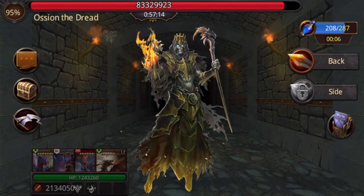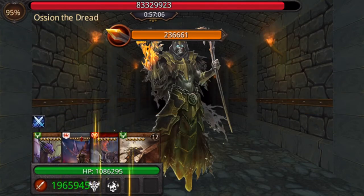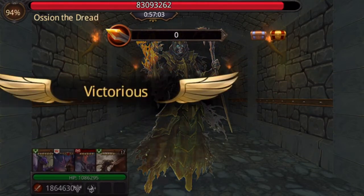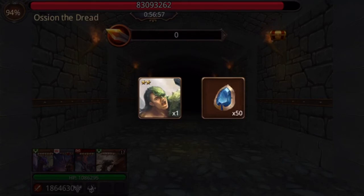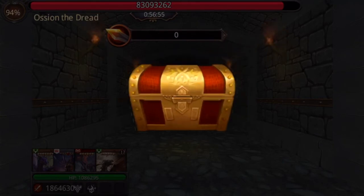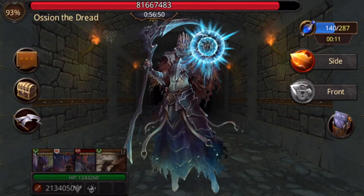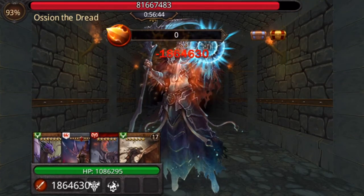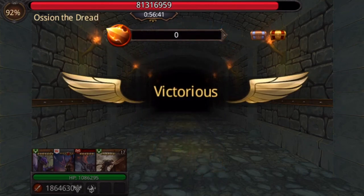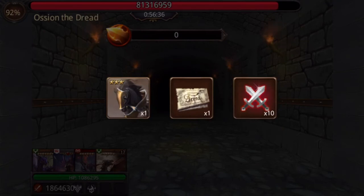The important thing here is noticing the different attacks - I did a sneak attack, now a back attack. This is basically how much health of the boss you're trying to take on. The sneak attack is your lowest attack - it's not going to take a lot of health, but you can get cards from this too. I got a skin changer there. For lower attacks like the side attack, they don't require you to do as much damage. If you're first starting out, you're going to be doing a lot of sneak attacks and back attacks.